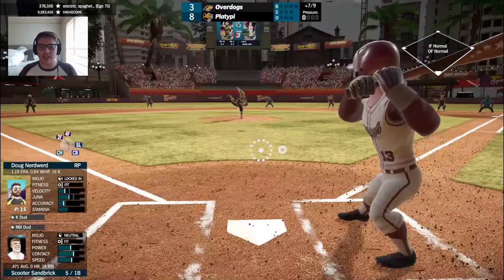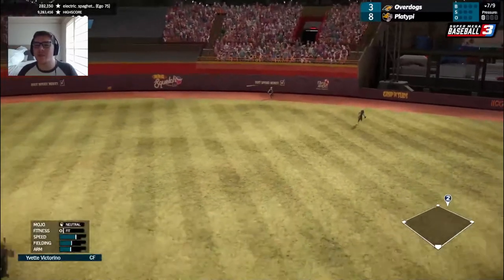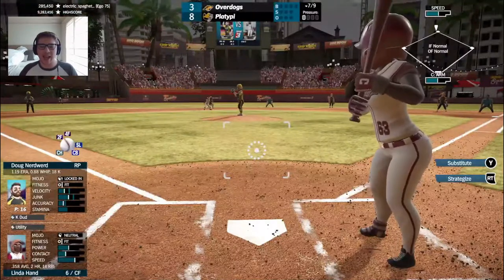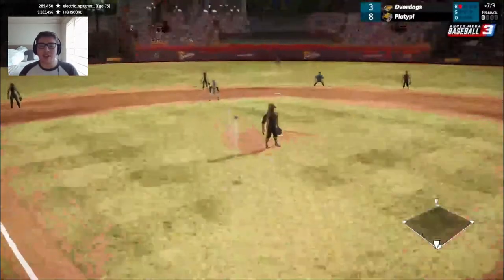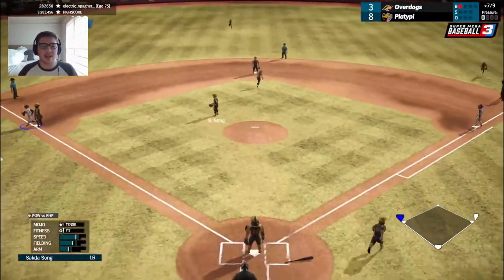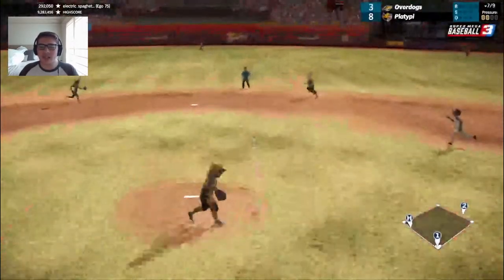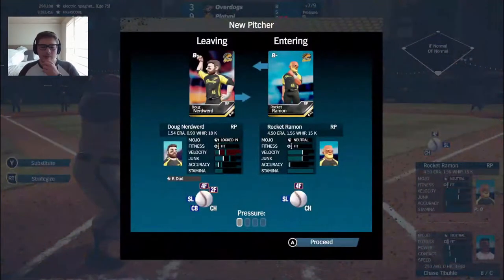Still a five-run lead as Scooter Sandbrick steps in and splits the alley in right — rolls all the way to the wall. Another double for the Platypie. They are just playing pepper with those alleys. Linda Hand comes in against Doug — she'll take ball one, then rips one into center to join the hit parade. Initially they sent Sandbrick, but it was hit too hard and Victorino has too good of an arm. Runners at first and third. Cartman hits it up the middle — Elroy will field it for a double play. A run will score but no RBI for Cartman.